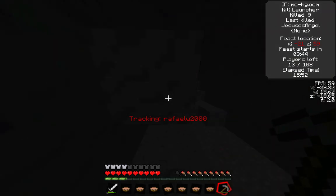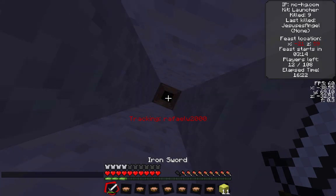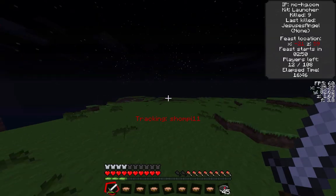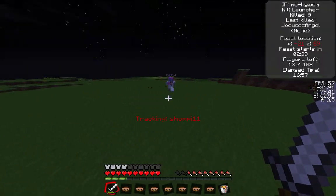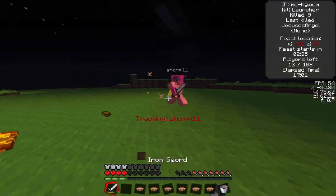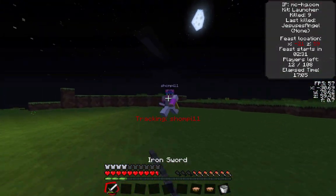I wanted to get leggings and a helmet, but the funny thing is I didn't have any wood. So instead of smelting the iron, I just use my Launcher sponges to get out of the hole and go towards the feast. We get this guy, Shompy, and I try to dump lava on him to make up for the difference in armor, but I miss. Then I just go in and fight — this guy is doing a pretty good job.